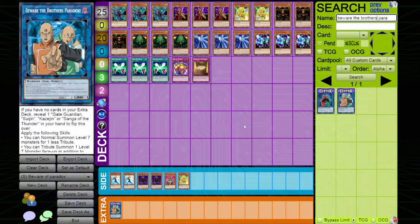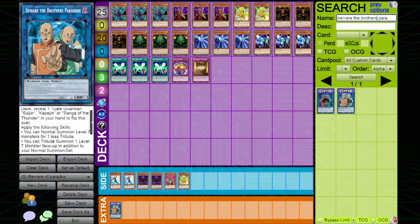Beware of the Brothers Paradox — like I said, it's my favorite skill. What it does is, if you have no cards in your extra deck, which we do not, you can reveal one Gate Guardian, Sui Jin, Kazi Jin, or Saga of the Thunder in your hand, or flip this card over.